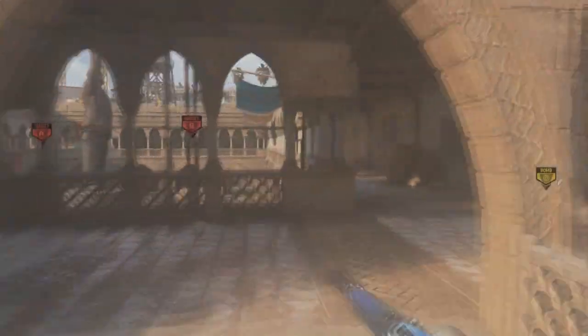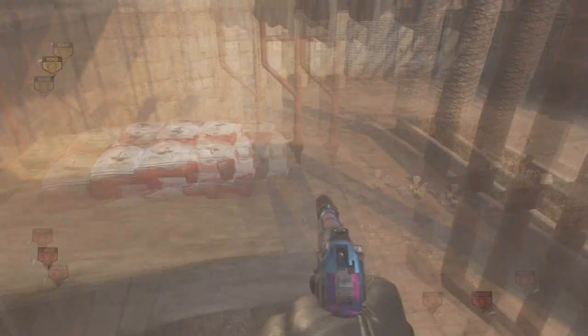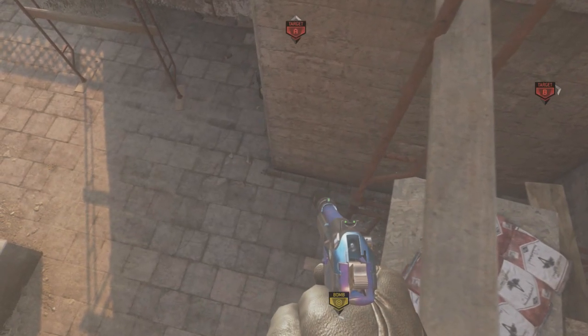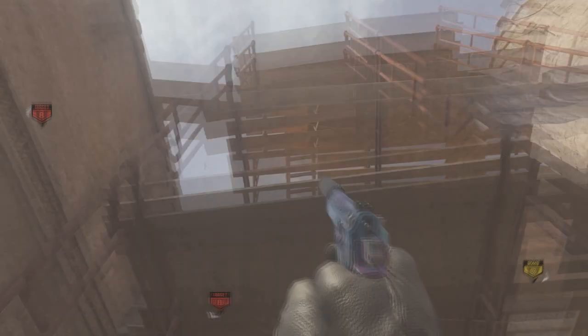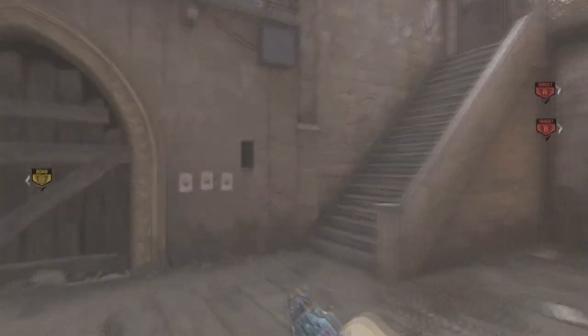So first off with the showdown glitch: when you come over to the area that normally you'd use to get on top of the map, once you strafe jump over here and you get onto this plank of wood, you'll notice that once I jump there is a barrier here now. So the old method is officially patched on how to get on top of showdown in old school mode.